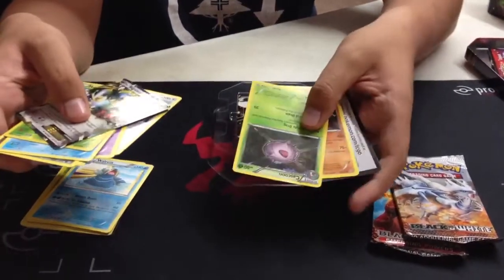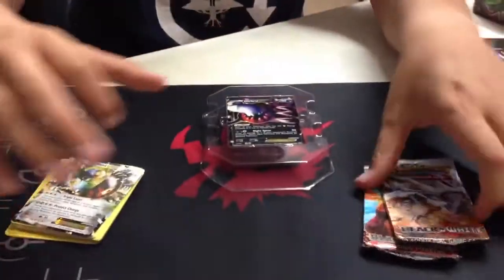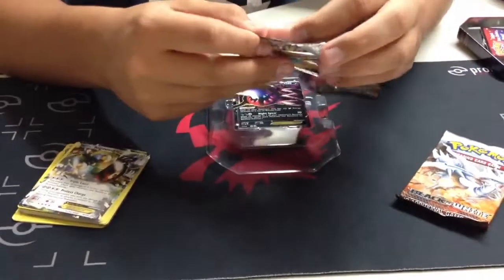And an upside-down Cascoon — myth hit. It's really weird. Let's do Emerging Powers. Maybe I'll get a reverse Catcher or something.